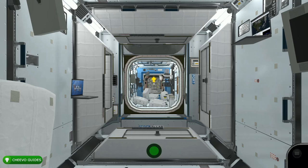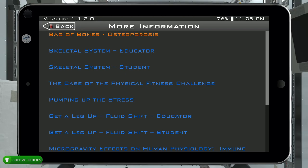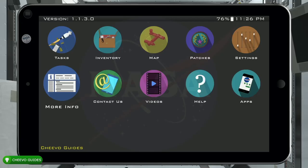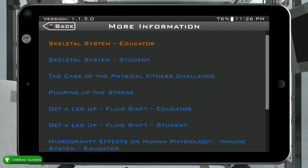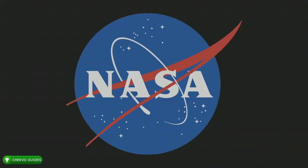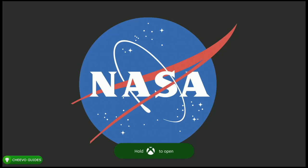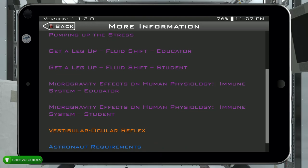After that you want to press Start to open up your tablet, then go to More Info. This is going to pop up a list of links, and when you press one of these links it's actually going to open up Microsoft Edge on your Xbox. These are little PDFs that explain different categories. We have an achievement for pressing 10 different links, so from this More Info tab just continue to press all the different links. After you press 10 different links you'll unlock the Principal Investigator achievement, worth 25 Gamer Score, for visiting 10 different web links.